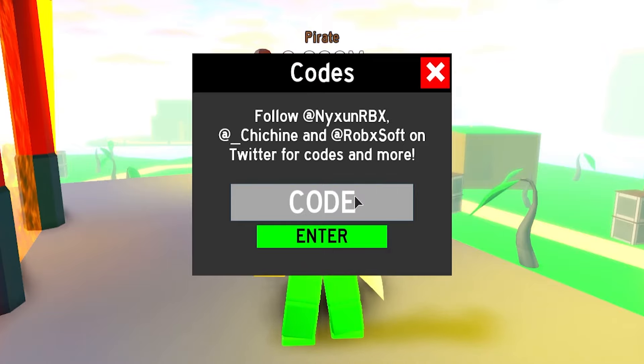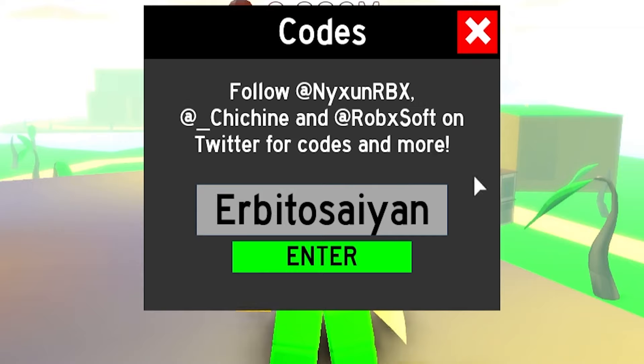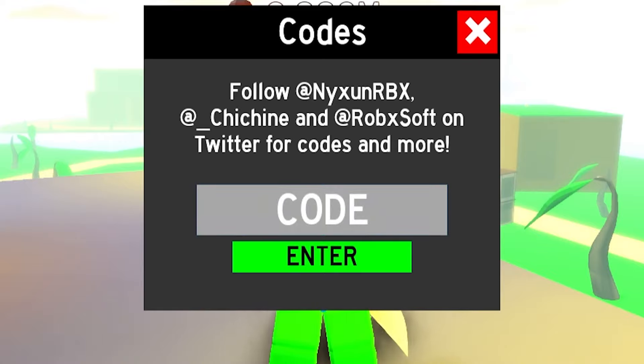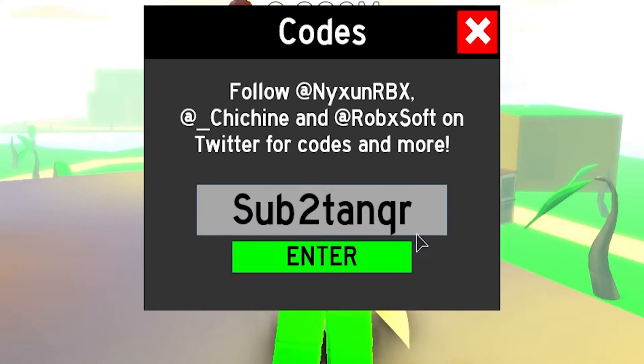Let's move through the codes. First up, enter this code in — success! That will give you some Chakra shards. Redeeming that one. Then we've got code 'Sub2ThankyouRlike' — redeeming that one as well.